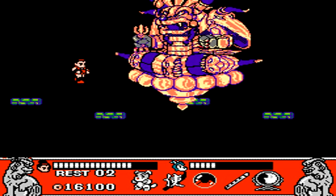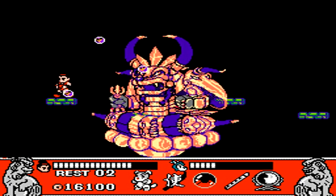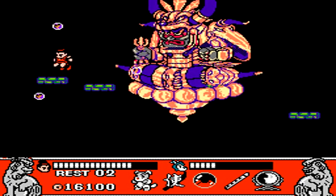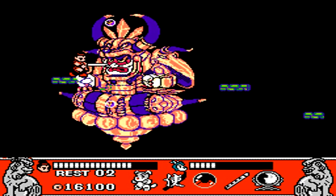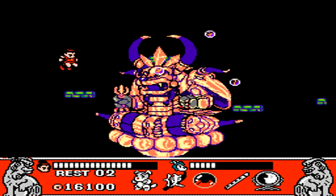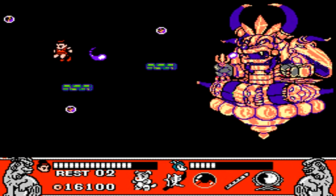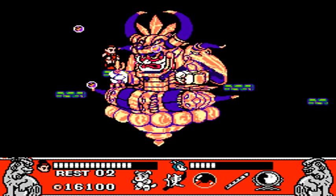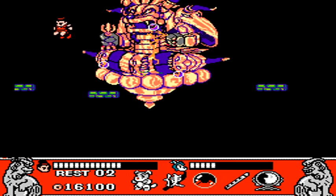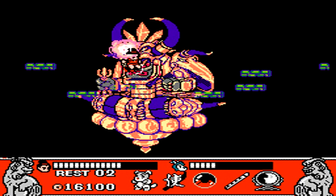He starts flying towards you and then removes the mask and starts attacking with projectiles — that's your big opportunity to deliver hits to him. When moving away from him, don't stay on one platform too long. Deliver your hits and then quickly get to the next platform. There are lots of platforms to jump to, so you don't have to worry about running out. It takes a good number of hits to defeat him, and you have another boss right after, so conserve your health as much as possible.